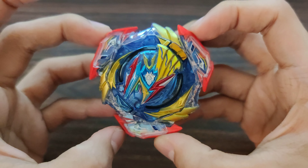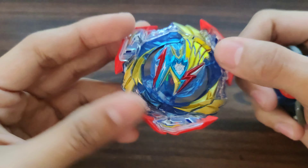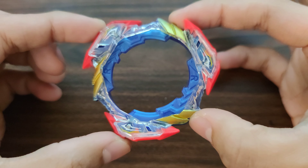Since this combo is still Ultimate Valkyrie, we are gonna keep the stock layer. This includes the core, the armor, and the blade.